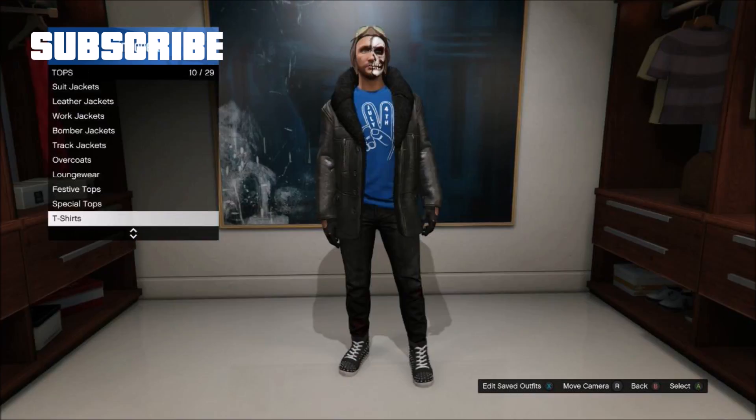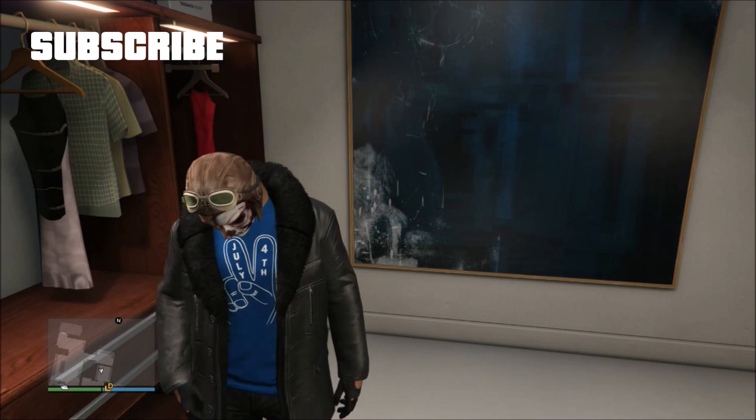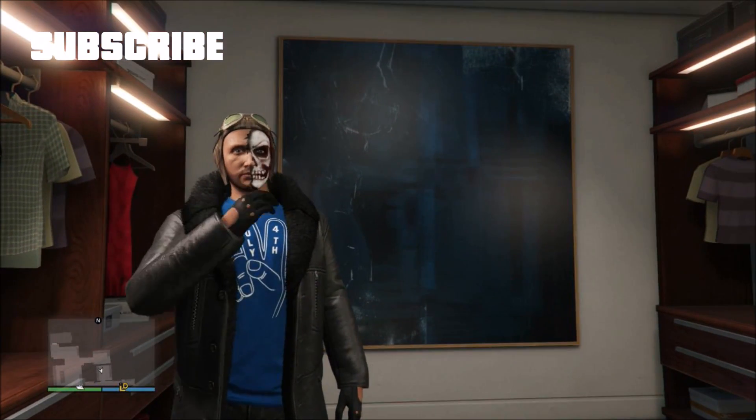The first thing you need to do is go to your apartment and go to your wardrobe. Pick the shirt color that you want. Now kill yourself.